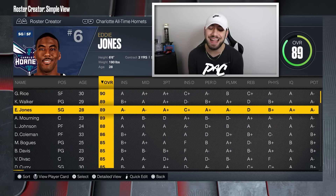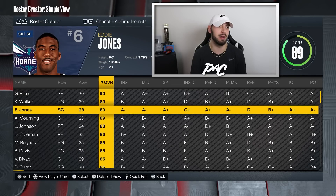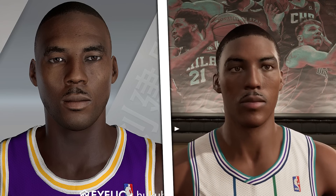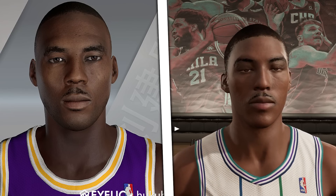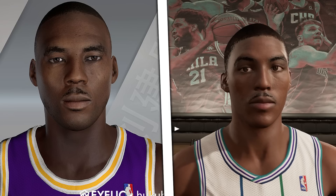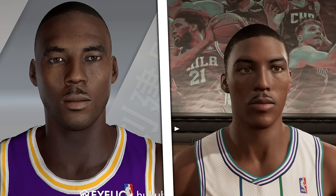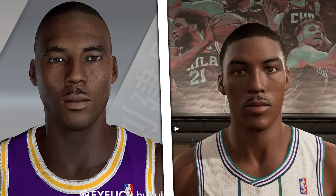Next is 89 overall Eddie Jones — an absolutely necessary player who was on the Lakers, the Hornets, and the Heat. You would absolutely want Eddie Jones updated as correctly as possible because he was on so many important teams. The new face scan is so much better than before. The beard is a little questionable and not 100% perfect, but it's a definite improvement over the left-side version. The face structure itself is perfect and the ears are more detailed, but the facial hair and hair seem a little off. Still, it's so much better than it used to be.